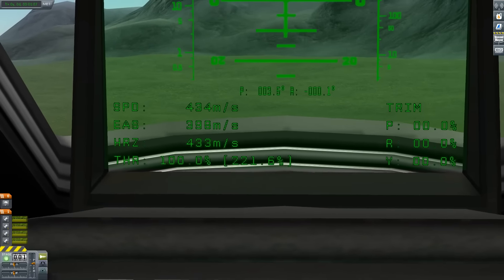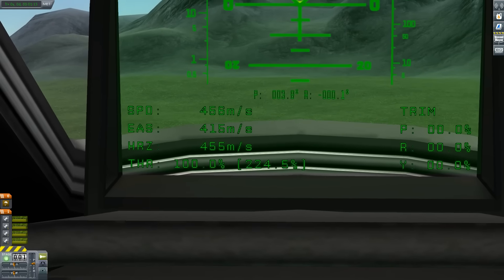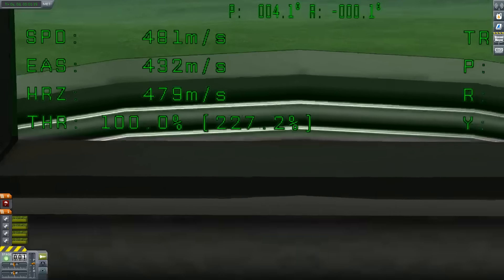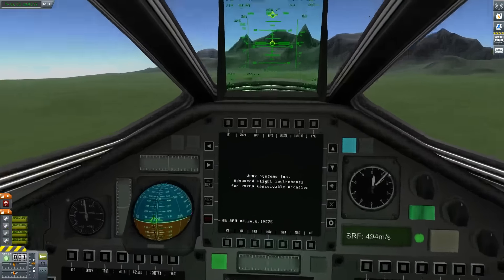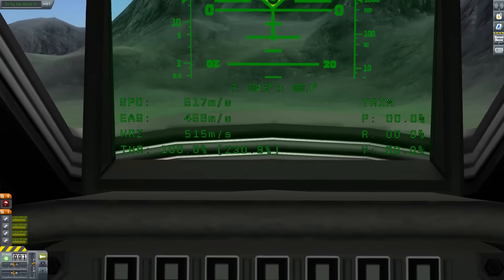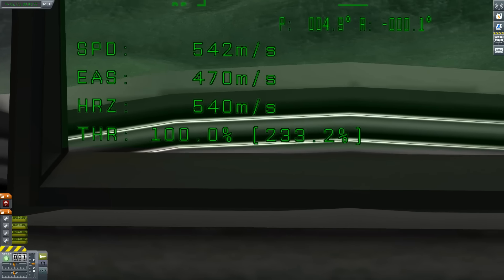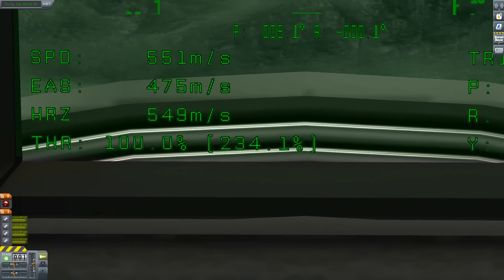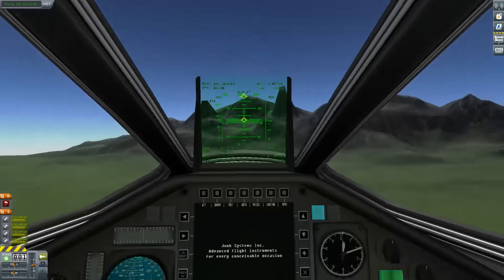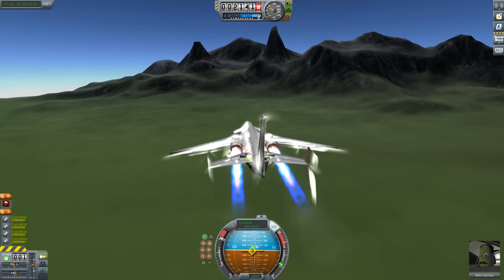Pretty good speed we're going at. I wonder... estimated air speed. So why is our air speed lower than our actual speed? Is there wind? Our estimated air speed is lower than our actual speed. And of course we have horizontal speed. Throttle — 100%, 233. Is that like our thrust to weight ratio as a percentage? It's interesting. It also gives us trim. I was mostly looking at that stuff to buy time while this thing went faster and faster — not that I completely got distracted, although it mostly was.